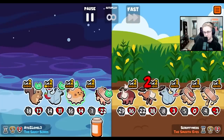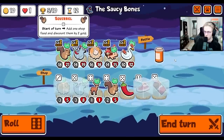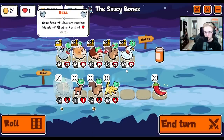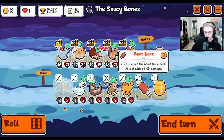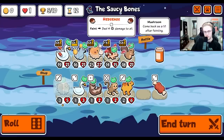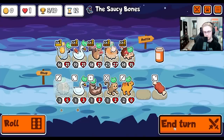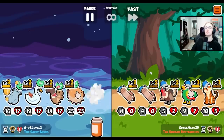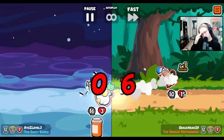Oh, this feels kind of tough. Maybe I just pill here — I think that's probably better because it's the weakest unit. Oh, that's so good. Wait, kill the turkey first please. Okay, we're fine.